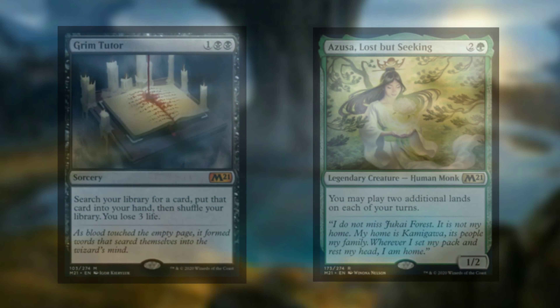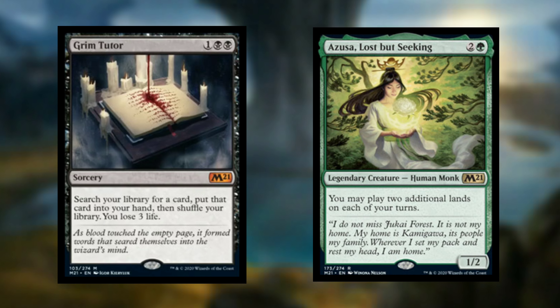The reprints didn't stop there. We also got confirmation that Grim Tutor and Azusa, Lost but Seeking are going to be within this set. Grim Tutor is a sorcery that costs one colorless and two black mana to cast and does the following: search your library for a card, put that card in your hand, then shuffle your library — you lose three life. Azusa, Lost but Seeking is a legendary human monk with power and toughness of 1/2, costs two colorless and one green mana to cast, and states: you may play two additional lands on each of your turns. With all these reprints, the value of said cards will go down a little bit, but I don't think by much.